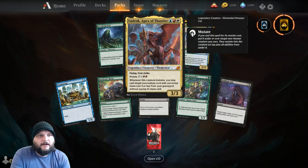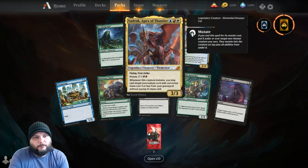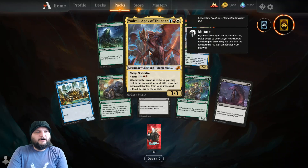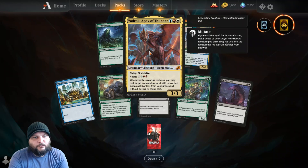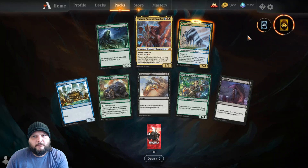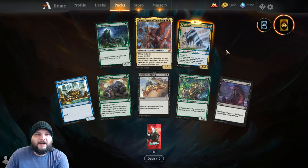Bad luck. Apex of Thunder — clearly he's American because he's red, white, and blue. It's a three-three legendary creature — elemental dinosaur cat — with flying, first strike, and mutate. One blue or white and two reds. Whenever this creature mutates, you may cast a target non-creature card with mana cost three or less from your graveyard without paying its mana cost. That's a mythic!